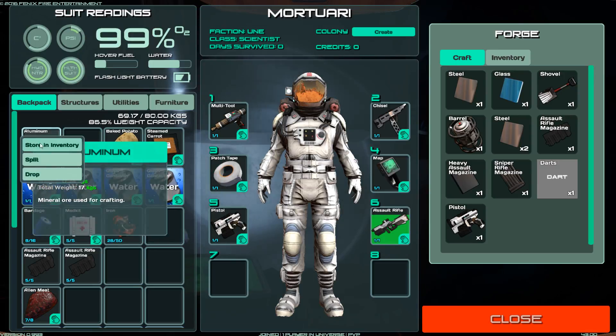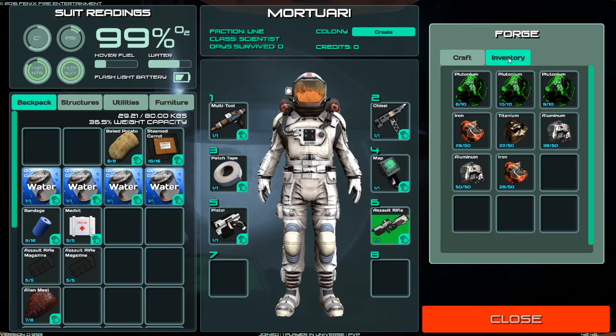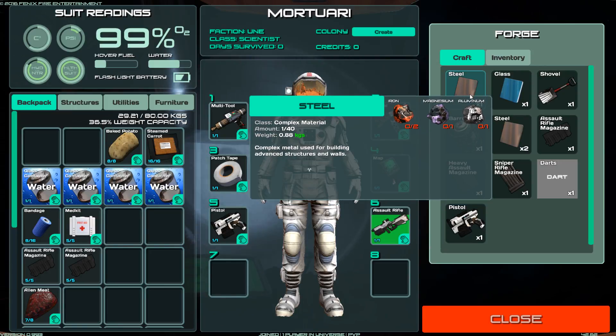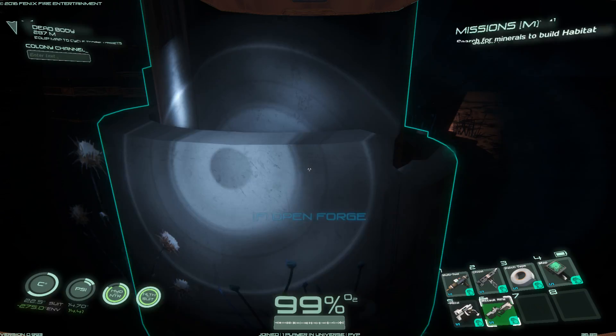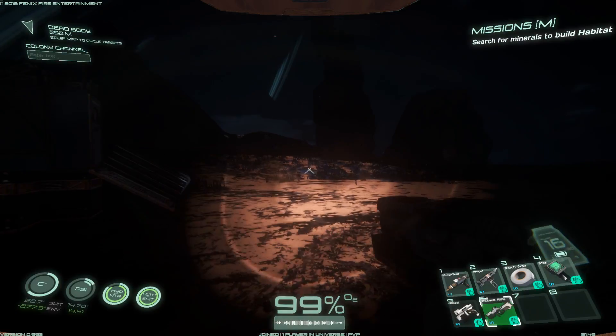Checking inventory — so what do I have? I have lots of plutonium, iron and aluminium. The only thing I am missing is magnesium I believe. Let me check — iron, magnesium and aluminium. I need magnesium, I haven't seen any magnesium yet, so no idea where to find it.